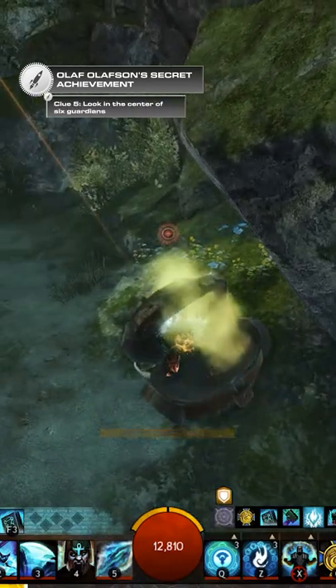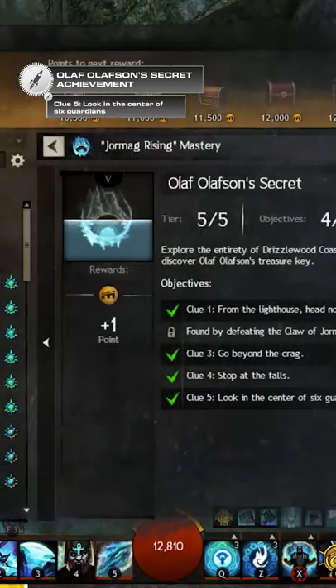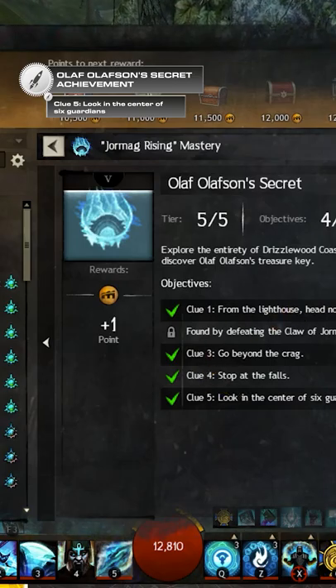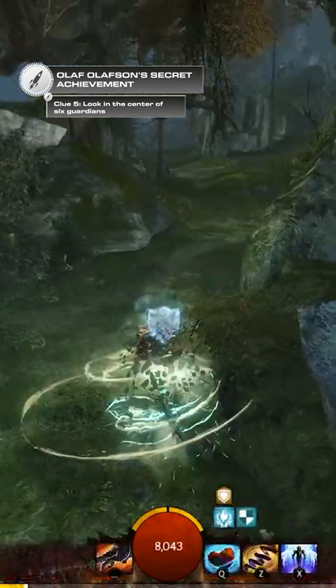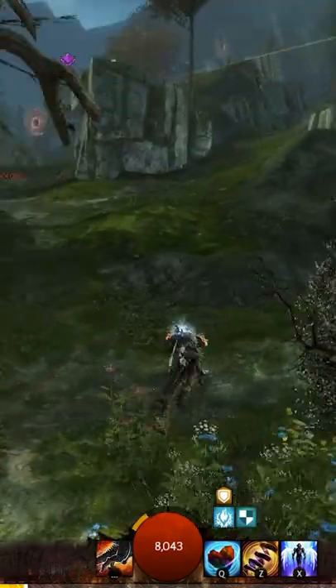Clue five: look in the center of six guardians, looted from the chest that appears after defeating one of the five Dominion Tribunes. If you have already finished the previous step, you can proceed to the next step.